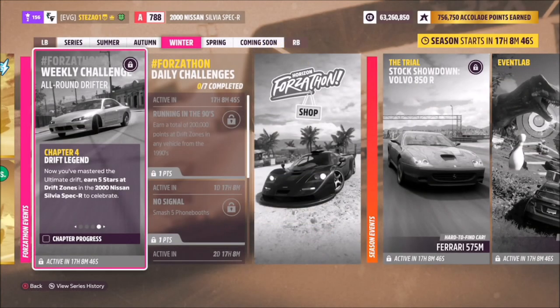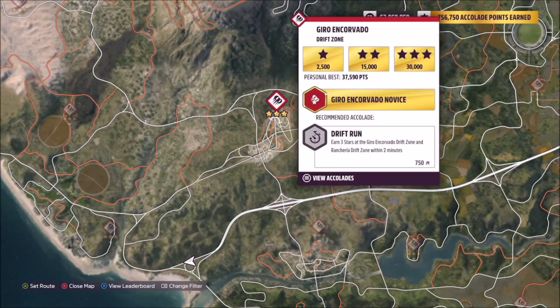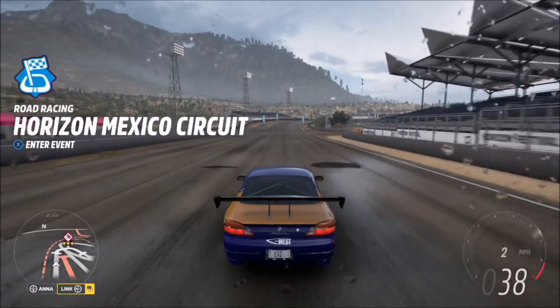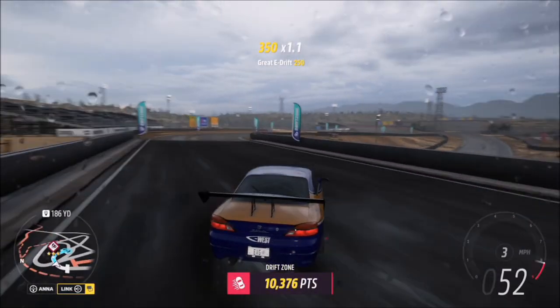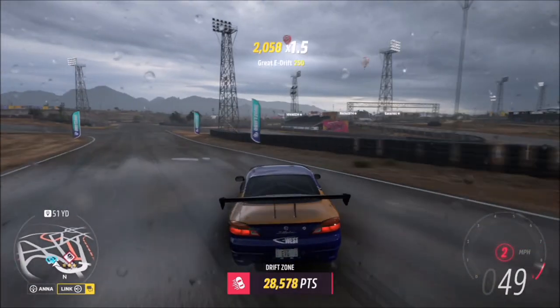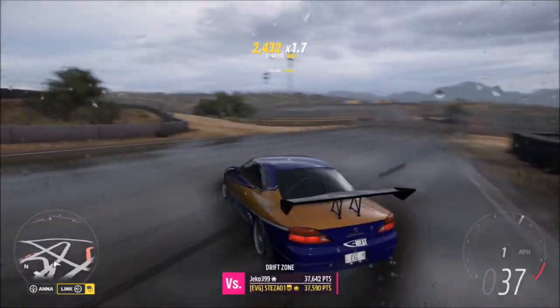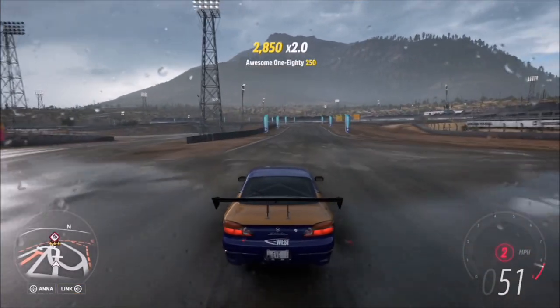The last challenge just wants you to earn five stars at drift zones. I recommend heading over to the Gyro Covado drift zone, located near the main Horizon Festival. You only need a three-star and a two-star — the three-star score is only 30,000 points and two-star is only 15,000 points. So you only need two stars on one run and three stars on another, but it's really easy to get three stars anyway. You can use any drift zone, but this is probably the shortest one with the lowest score thresholds.